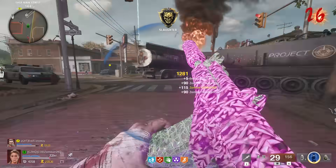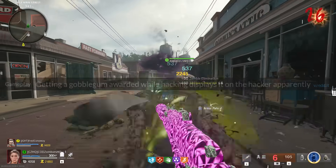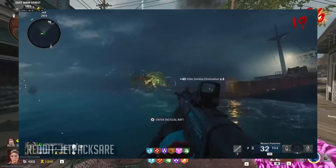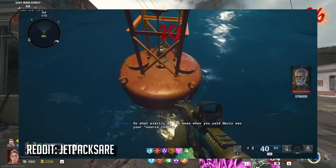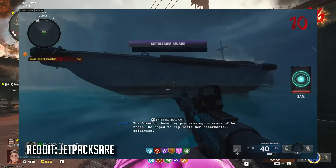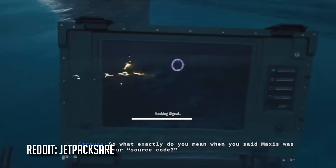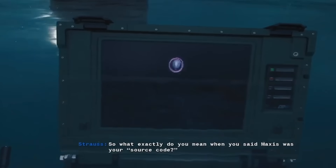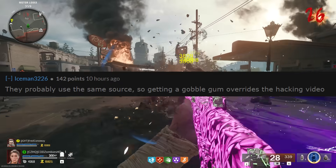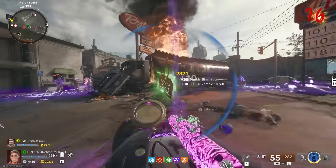Next up, Jetpack over on Reddit shared something really strange: getting a Gobblegum awarded while hacking apparently displays it on the hacker device itself. In the clip, he is completing the hacking step of the main easter egg on Terminus, and when the round changes and he begins his hacking, the Gobblegum reward animation doesn't play on his screen — instead the screen of the hacker item itself looks very bizarre. As Iceman in the comments explains, both the Gobblegum animation and the hacking device screen use the same source, so getting a Gobblegum overrides the hacking video that normally displays when you're defusing. Let me know if this has happened to you in your own game.